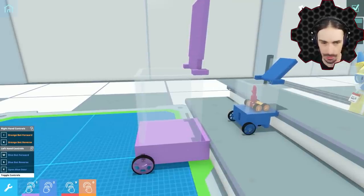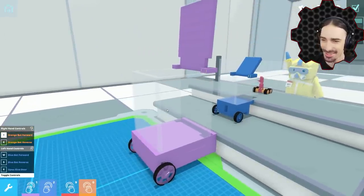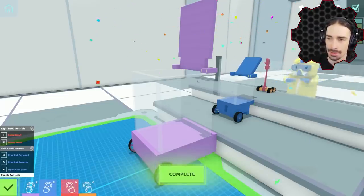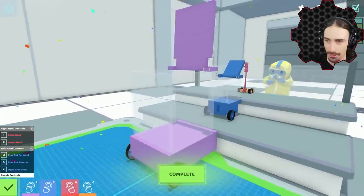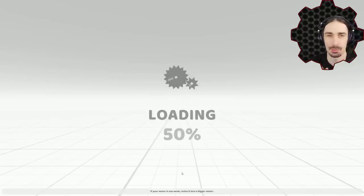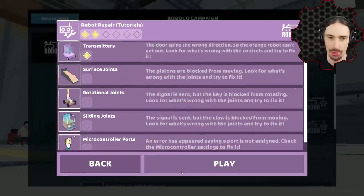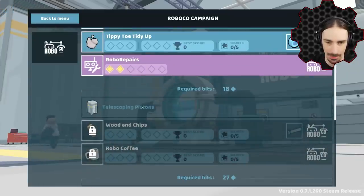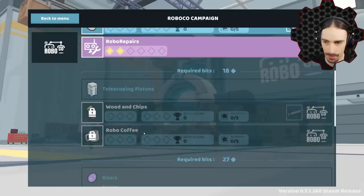When I press zero, that's the orange bot - orange bot forward is I, apparently. There we go, this is such a cute little challenge. Now I've got to give the human a high five. Number nine switches. Raise the hand - oh, that scared me. That's not a high five, that's just raising your hand like you have a question. The good thing is we're getting bits too. Every time we complete one of these we get one bit, so if I complete all the tutorials I'll unlock the next section with telescoping pistons.